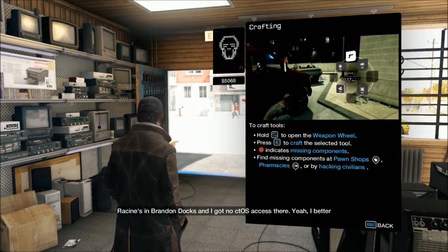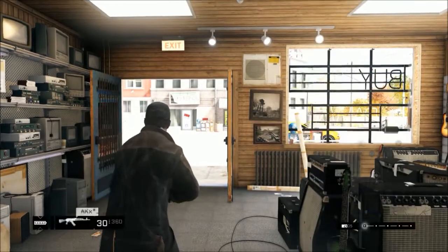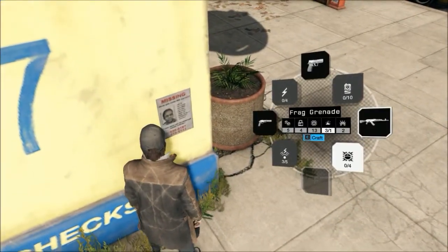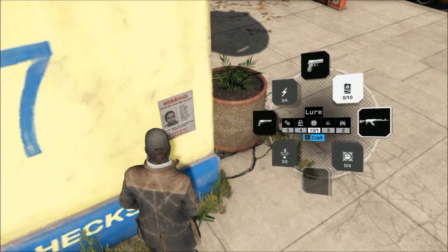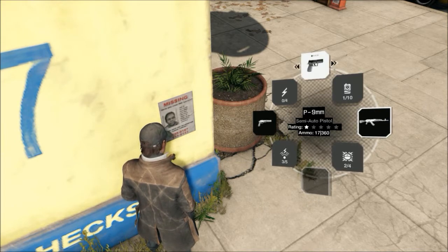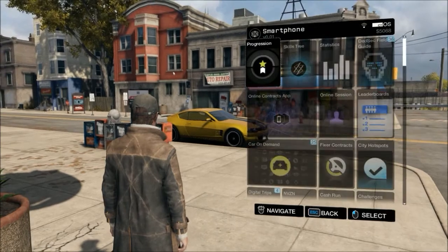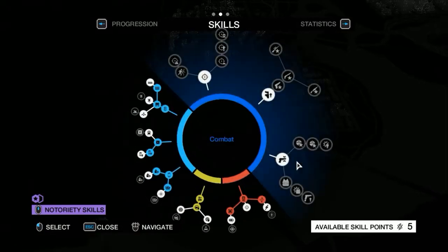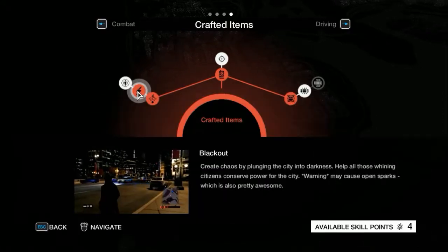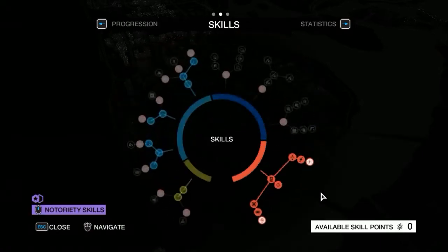Hold Tab to open the weapon wheel, press E to craft. I'd better head to the district control center first. Okay, so we can craft stuff with E — like a lure or a frag grenade. I'm gonna make a blackout, but I still need to unlock that. Real quick, I'm going to go to my skill tree. I have five skill points, so I'll get blackout, focus boost, and IED. That's five points spent.